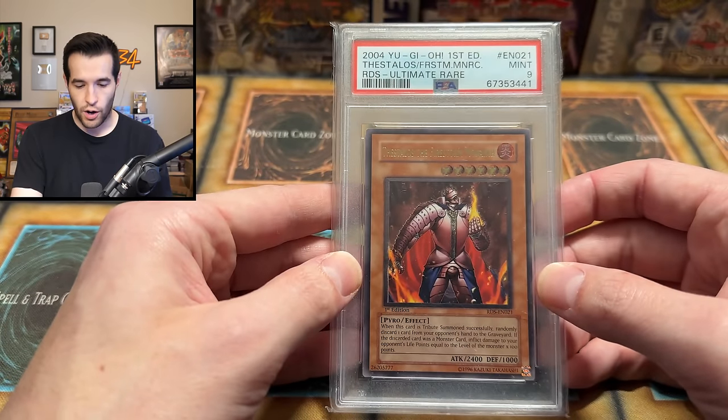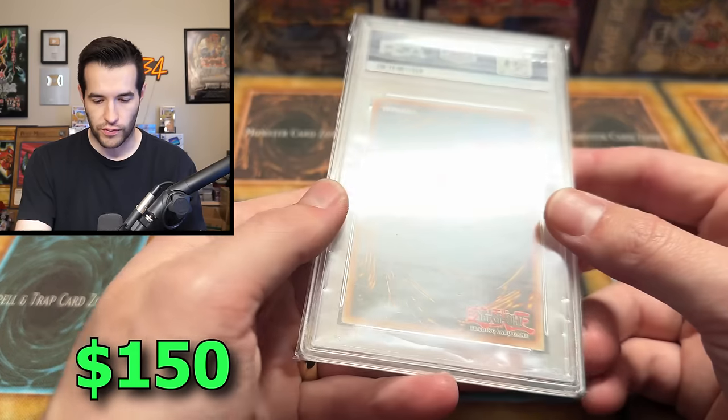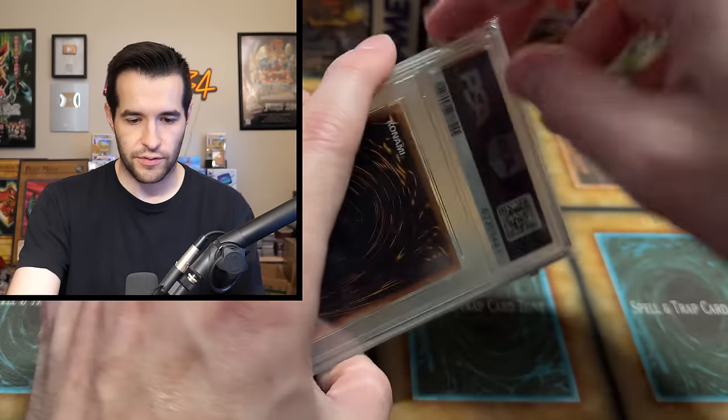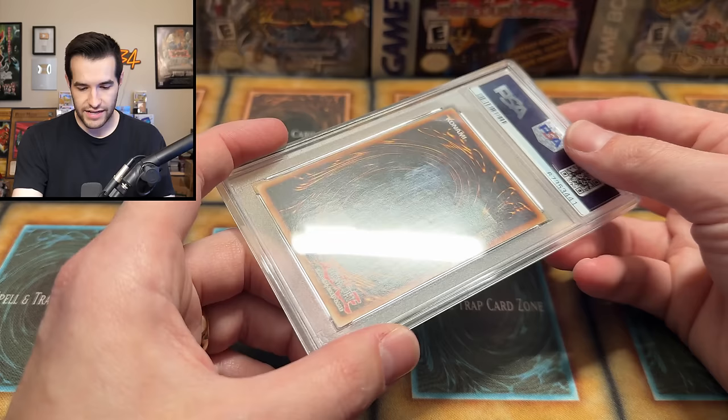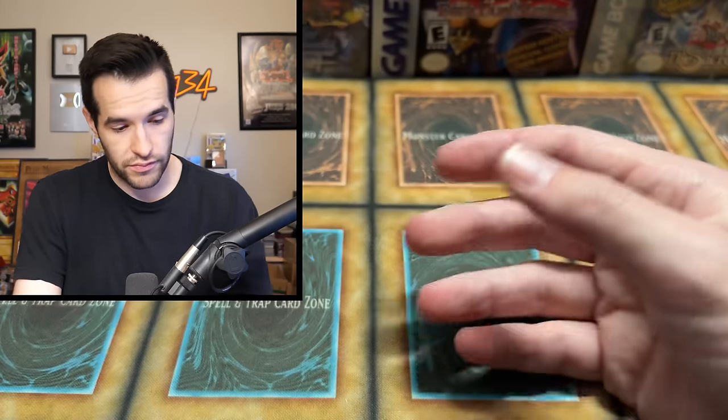Let's see what this is. Oh, Thestalos — PSA 9, Thestalos the Firestorm Monarch, another Rise of Destiny card. Pretty nice. It's a pretty cool collection. This is definitely quality over quantity, that's for sure. The back — I can't tell if that's the slab or not. I'll have to look at that, but still a nice card. PSA 9 Thestalos — Rise of Destiny's tough.